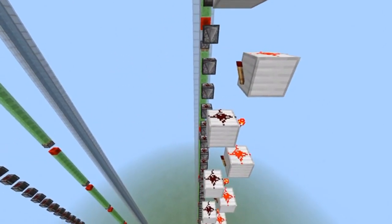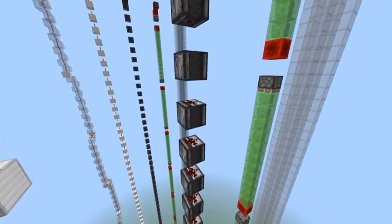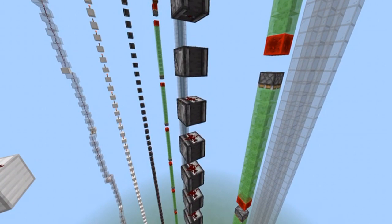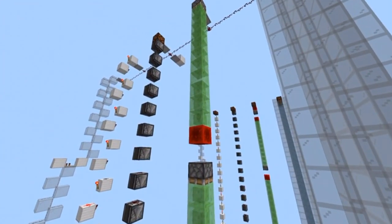This allows it to do the exact same thing except it will go down instead of up. For the observer tower, you just flip all the observers around, and that allows the detecting to go downward instead of upward. For the piston pusher, obviously you have to have the pistons pushing downward instead of upward, and besides that, you just flip the whole circuit.